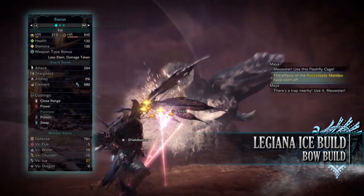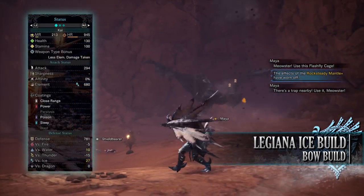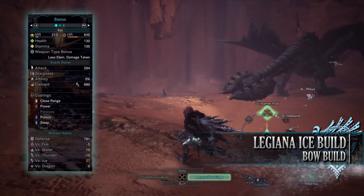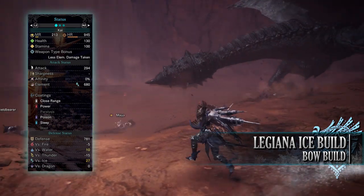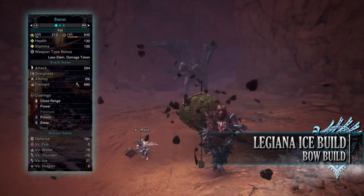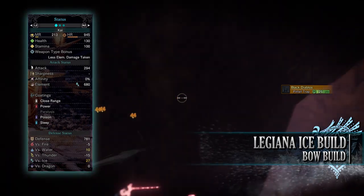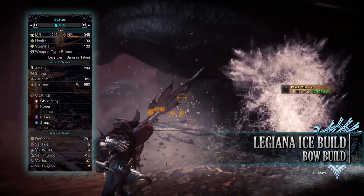If you've done what I've done here, you should have a build with 130 health and 100 stamina. It would have been nice to get health to 150, but at 130, coupled with the other defensive skills this build has, it shouldn't be too much of an issue — remember it will be more than 130 when on a hunt with all relevant consumables. You'll have an attack of 294 with 50% affinity so long as you're going for monster weak points and have tenderized them first. You'll have an Ice Elemental Rating of 680 with Close Range, Power, Poison, and Sleep Coatings, with strong defense especially against ice and water, but fairly weak to fire and thunder.